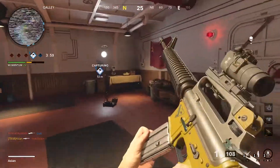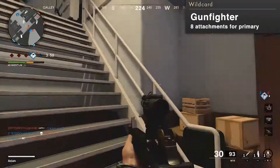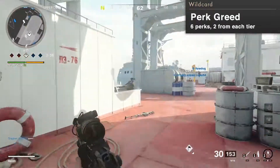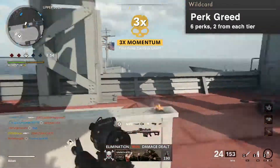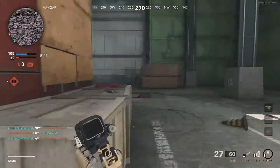For the wildcard, you can either utilize the gunfighter to maximize the M16's versatility with extra attachments, or perk greed for an allotment of 6 perks of your choice. Resistive and awareness perks like flak jacket, spycraft, cold-blooded, and paranoia are my recommendations.